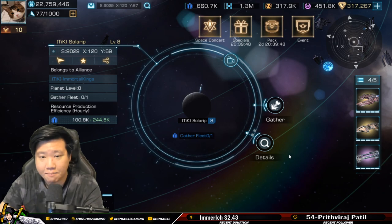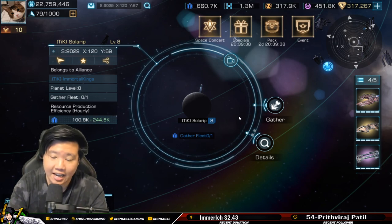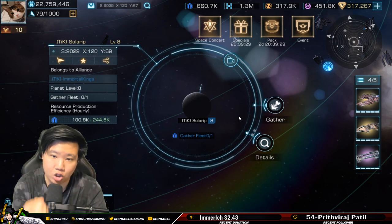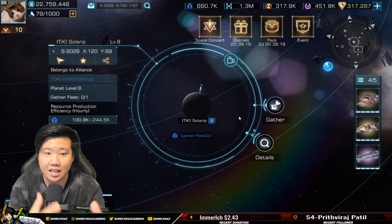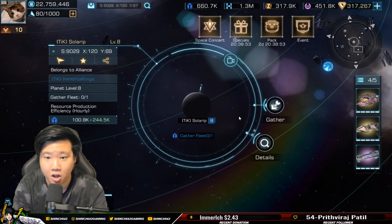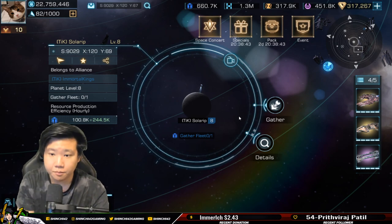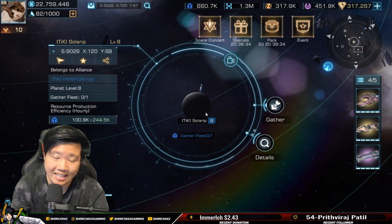The planet is the one producing for you — it has a production rate. Asteroids have a fixed amount of resources you have to mine and finish, whereas planets have an unlimited amount of resources. You use energy to gather resources from the planet, but there is a production per hour you have to abide by. The planets have a production per hour compared to a limited mining capacity in space.